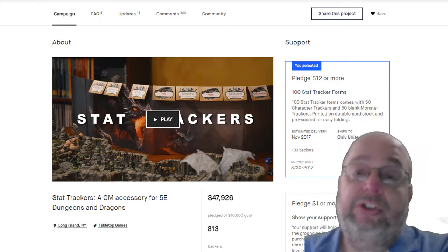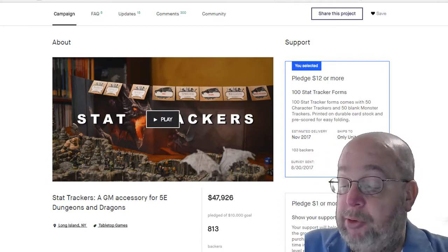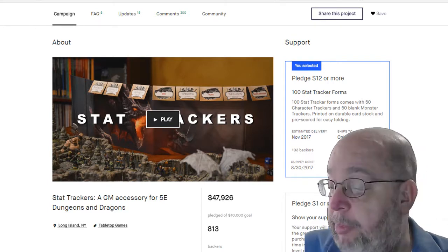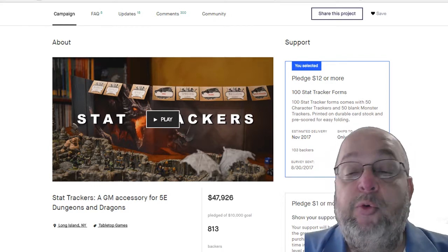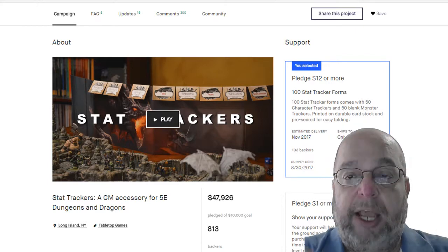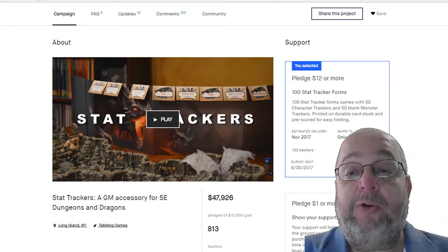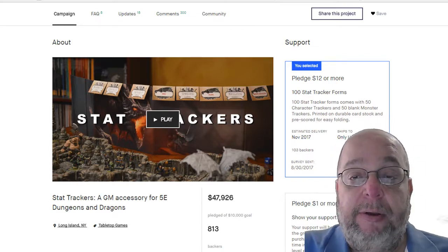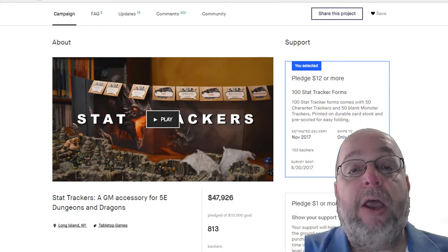There's also a notes section on the bottom that I'm using to track things during the game — for instance, I have a player with Gauntlets of Ogre Power and I'm tracking that there. I'm doing everything in pencil so I can erase as I go. When the party leveled up from third to fourth, I was quickly able to update all four sheets. If they changed their mind between a stat bump and a feat, I can easily erase and adjust.